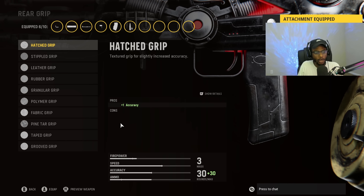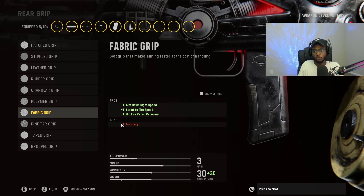For the rear grip, we are going to put on the Fabric Grip. We can buff this weapon's close-range handling, getting increased aim down sight speed, sprint to fire speed, and flinch recoil recovery. You guys cannot go wrong with this attachment — run it on every single weapon here in Vanguard.